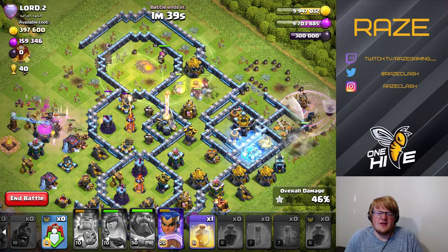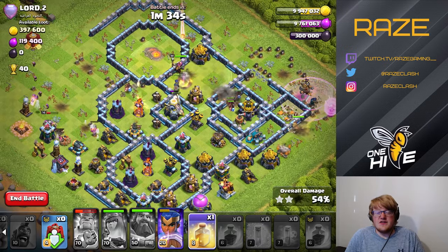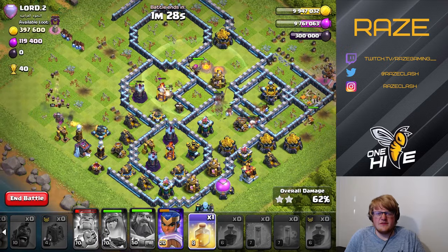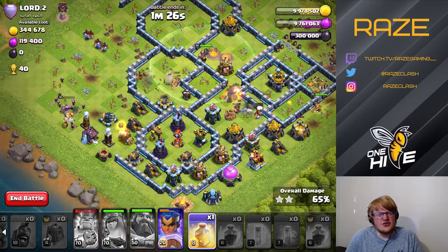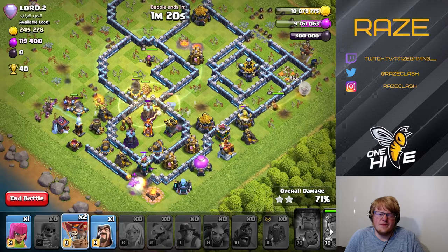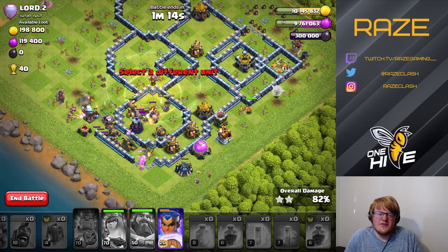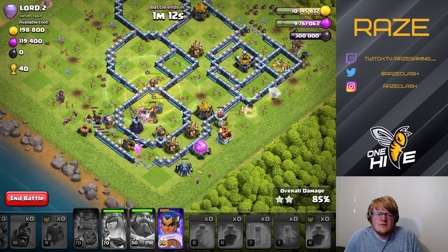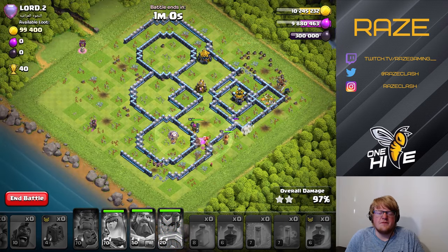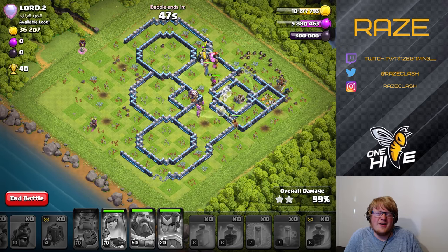Being able to freeze the scatter shot and the X-bow at the same time makes it a lot easier. The siege barracks and king come in from the left side, taking down where there really isn't any base, and then the miners and hogs casually stroll through the middle. We're helping them on their way to the final inferno tower, which is really the last defense that actually matters, and they're able to take it down. Always put skellies by your single infernos — it really helps out on defense. Hope you enjoyed and learned something. I've been Raise Gaming, and I'm out.